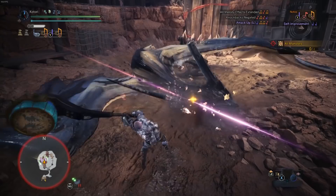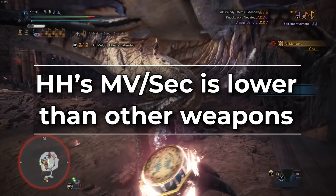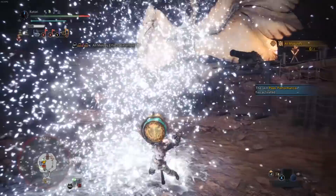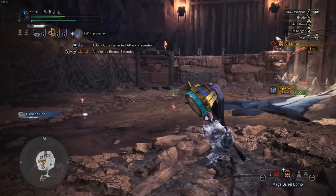But why is the attack up song mandatory for Hunting Horn? The reality is the Hunting Horn's motion value per second is simply lower than most other weapons. This is an intentional balancing mechanic for the fact that it has songs that buff yourself and your teammates. So by using attack up, you're counteracting that fact with A, your teammates dealing more damage due to the song buffs, and B, you yourself dealing more damage. The most important buffs for this are self-improvement and attack up. Every Hunting Horn gets self-improvement with a juicy 15% increase to total true raw. Never fight without it.